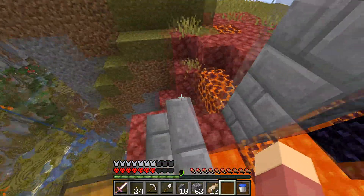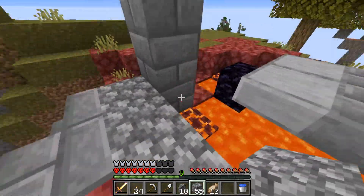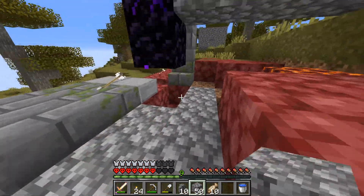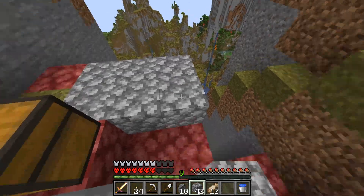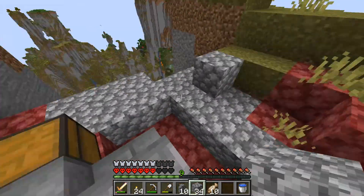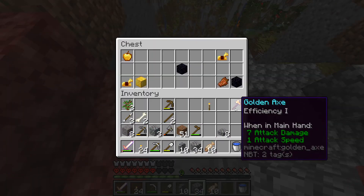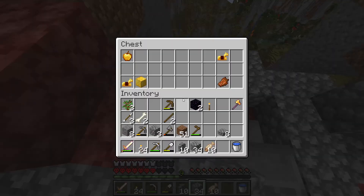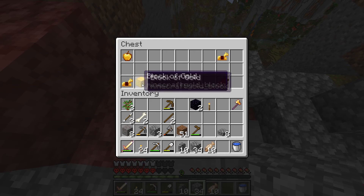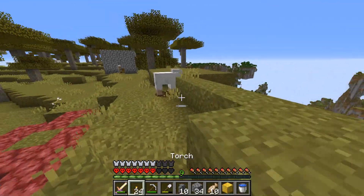That brings us to what I said we would do when it became morning. In this chest there was a lot of stuff — there was the axe, the boots, two obsidian. But there's even more right here. We can go to the nether soon, maybe if we get a diamond pick. The gold block was up there. A golden apple — which is, well, what we came for.